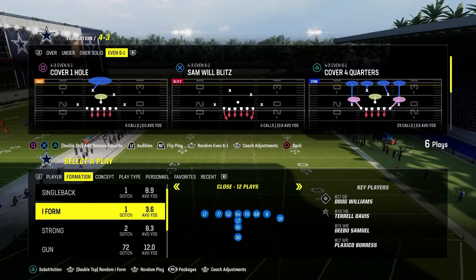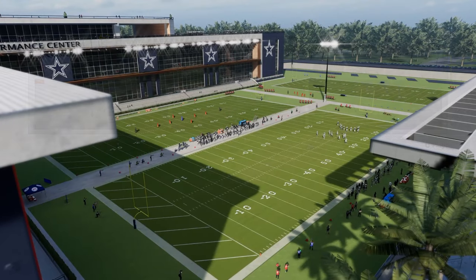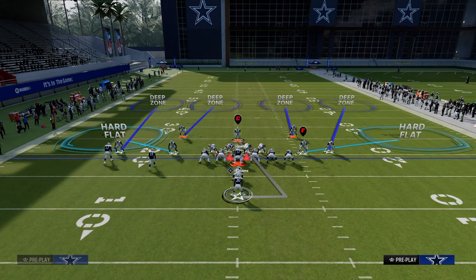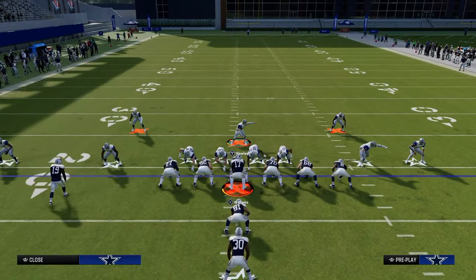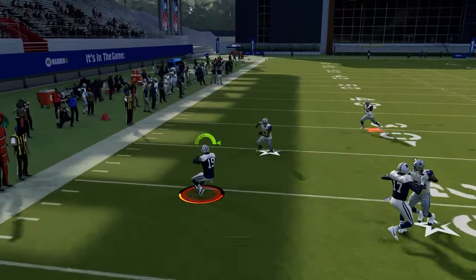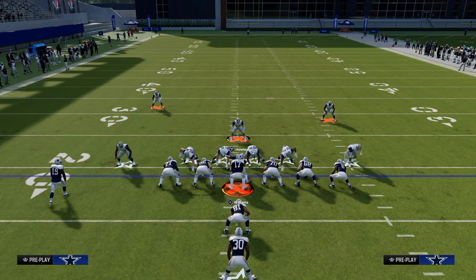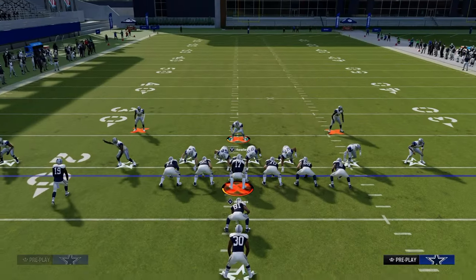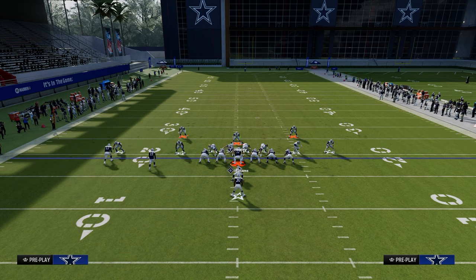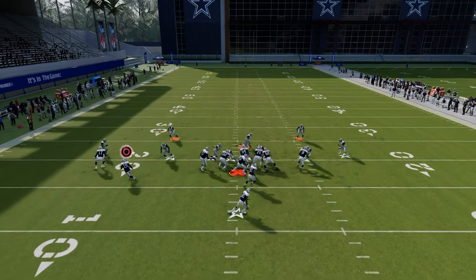Now let's talk about I-form. Here's cover four quarters, same exact thing. There's a bubble screen threat in this formation, so you need to be pass committing, shading outside and underneath. You're manning up to the running back. If you want to really stop the RPO aspect, you can man up that RPO with the safety and everything else stays the same on the run. In a formation like I-slot where there's an actual RPO threat, you need to be concerned about that.